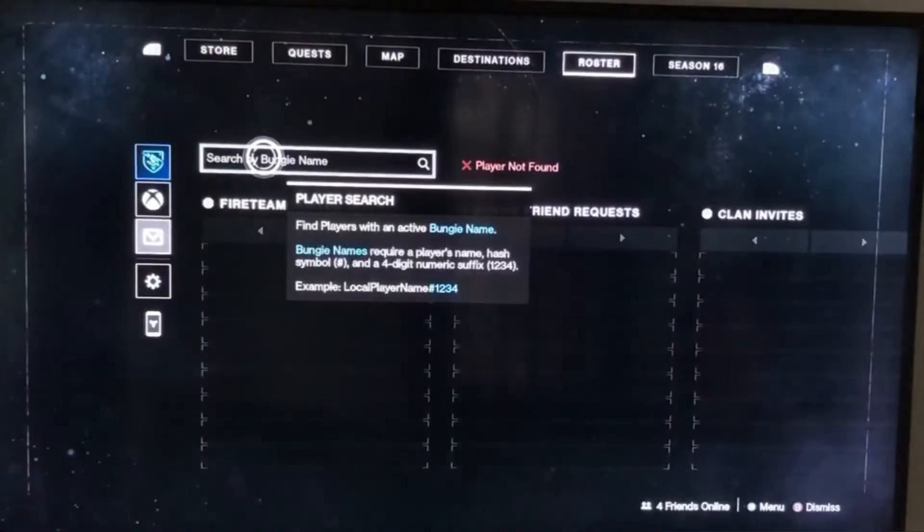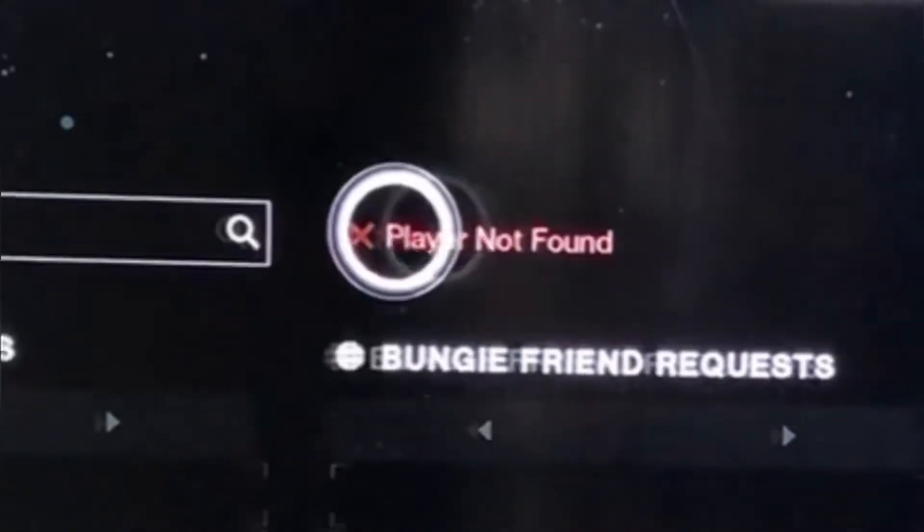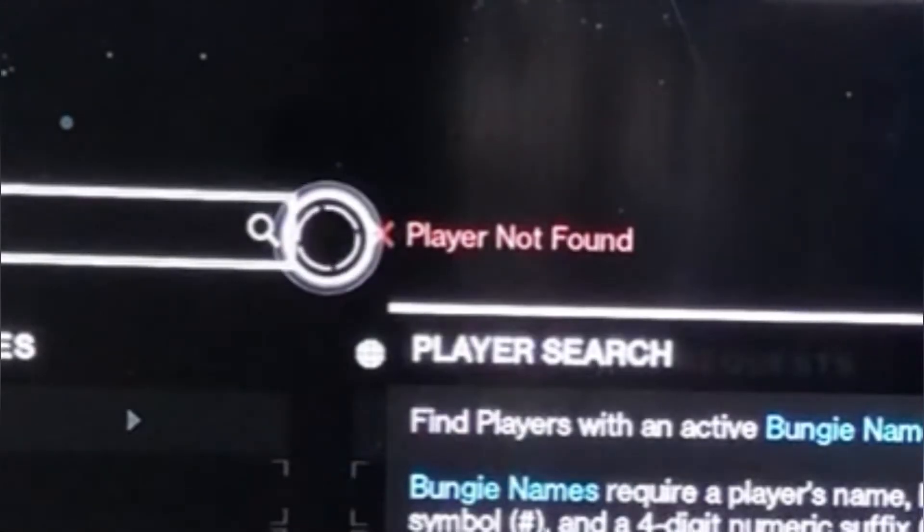Apparently the in-game invite mechanic isn't working — it says player not found. So I really can't do it on platform. I had to try a different method.